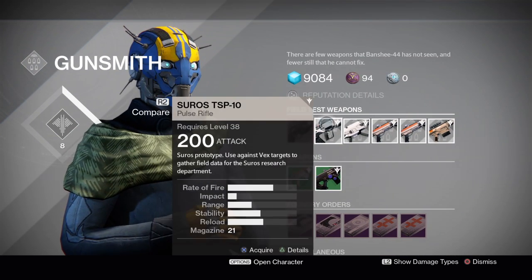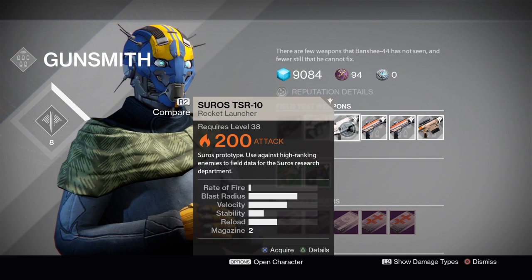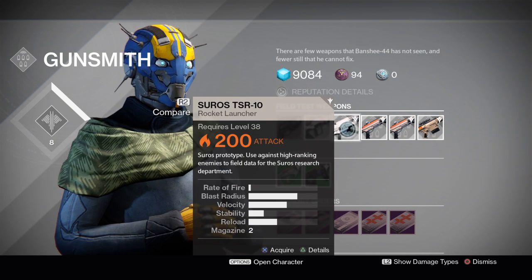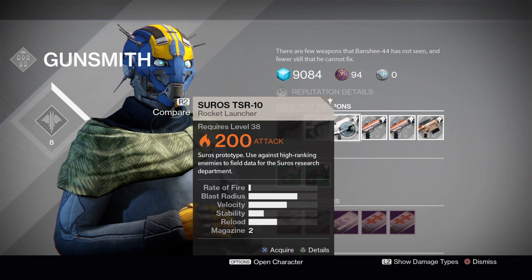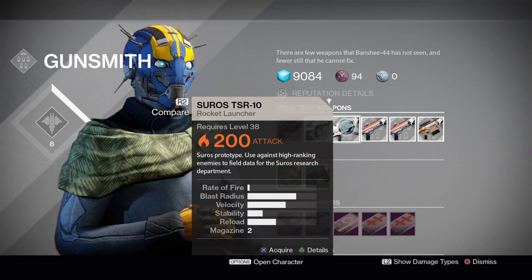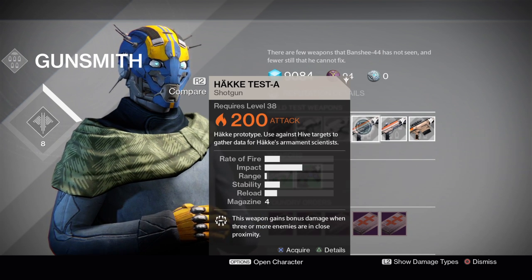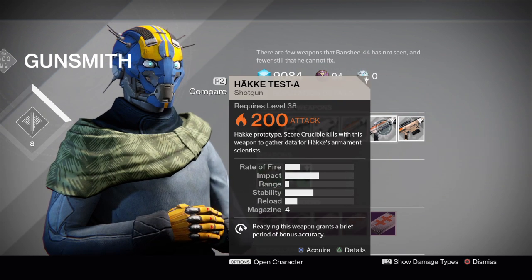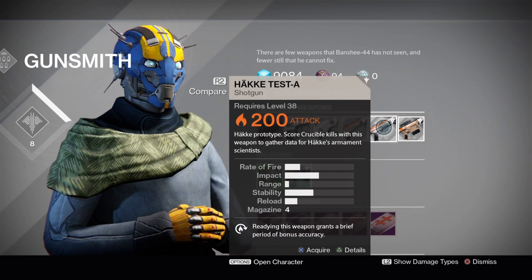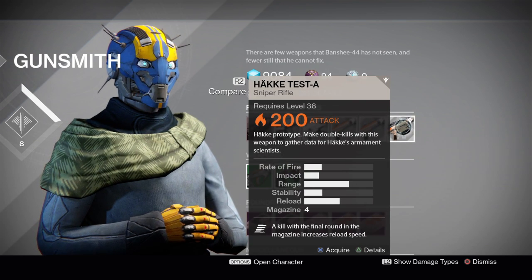First Field Test: we have the Suros TSP, used against Vex targets. Suros TSR, used against high ranking enemies — this is actually the first time I've seen this one; I'm going to assume it's Majors. Hockey Test A Shotgun, used against Hive. Score Crucible Kills with this Hockey Test A Shotgun, and Double Kills with the Hockey Test A Sniper Rifle.